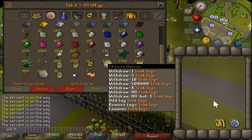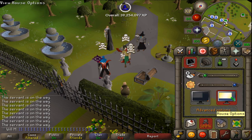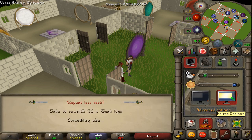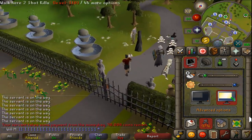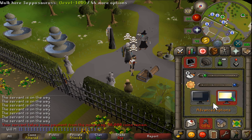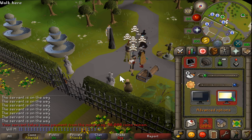Basically, what you would do is get a full inventory of teaks and teleport to house. Get them through Miscellanea - that's the fastest way passively - or you can bank them by cutting, but Miscellanea passively is the best way to do it. Then go to house options, call servant. You will need a bell in your bedroom for the call servant thing to work. You can also have your money bag in the bedroom, which helps since it's fewer interfaces to go through.